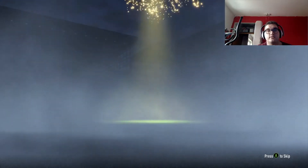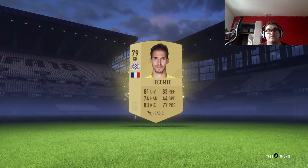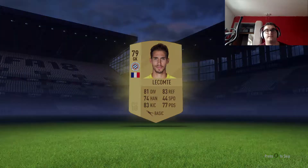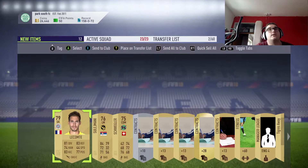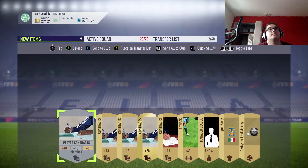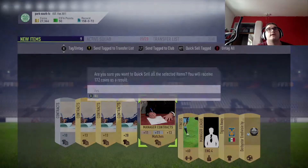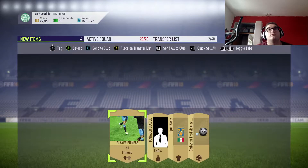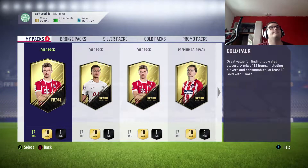Put the controller down - someone good, please be someone good. It's not a walkout, but... it's a goalkeeper. I don't really need a goalkeeper. Let's see who we got - not very good at all. I'm going to quick sell those three items, send the contracts to the club, and the manager contract. Nearly sold it all there. Send the fitness to club - pressed the wrong button. Right, next pack opening.